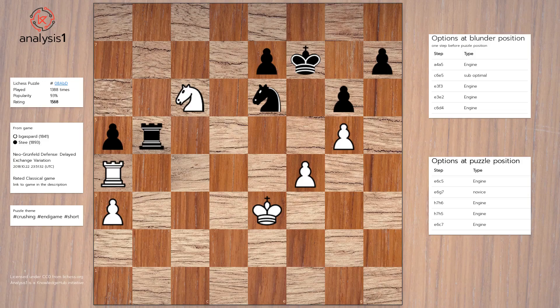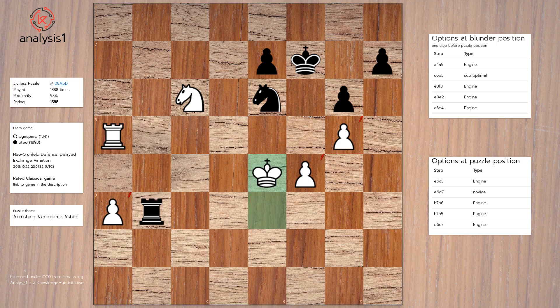This is where the blunder happened. Let us look at a few move options in this position. Blunder position option 1: Rook takes pawn, Rook to b3, check, King to e4, Rook to b2, Rook to a7, King to f8.